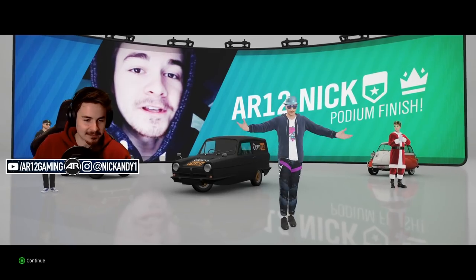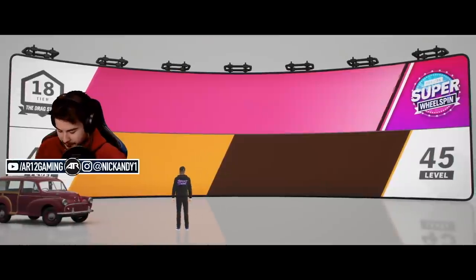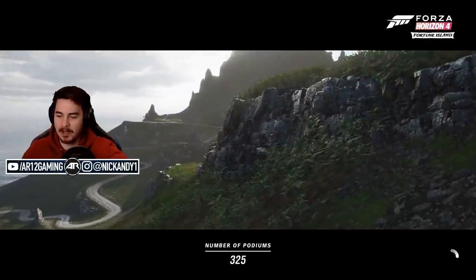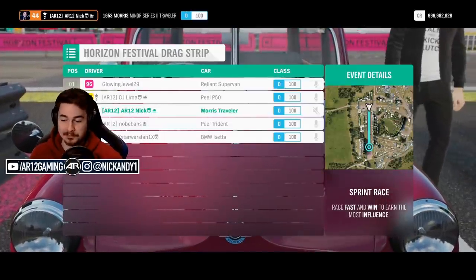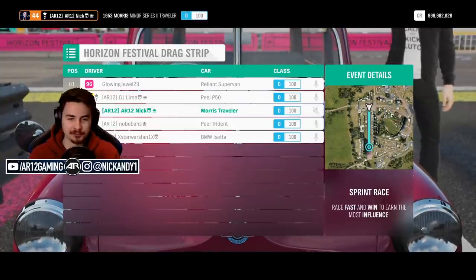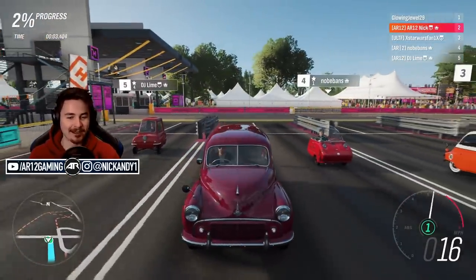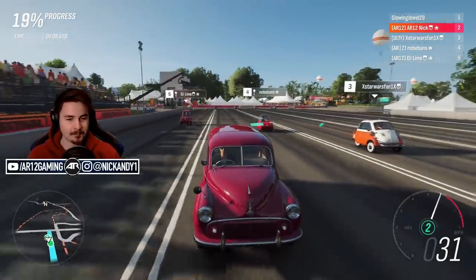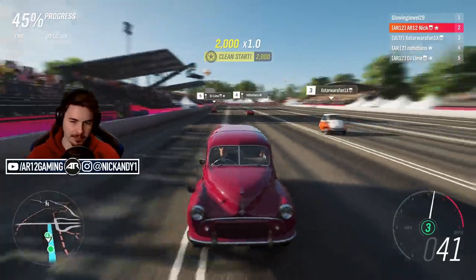What a turn of events! It's crazy to think that car is slower than the 2CV, the Willys Jeep, the Morris Traveler, and the Reliant. My car can't even hit 60 miles an hour unless there's a breeze. Round two — check for consistency. That was actually really close. I was not expecting the world's slowest drag race to be within 0.2 seconds. There they are, the two slowest cars in Horizon.